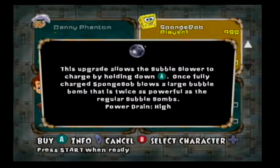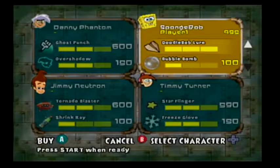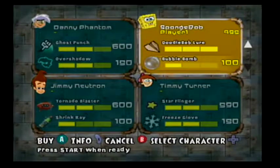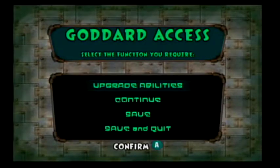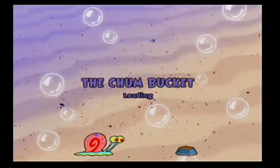Lots of the bubble blower — charge by holding down A. Once fully charged, Spongebob blows a large bubble bomb that is twice as powerful as the regular bubble bombs. Power drain: high. I don't think we need to do that right now — it's probably not going to be useful for the boss. For as much as I was hyping up Doodlebob, we haven't really been using him. But it doesn't matter to me, so long as we have him in the game.